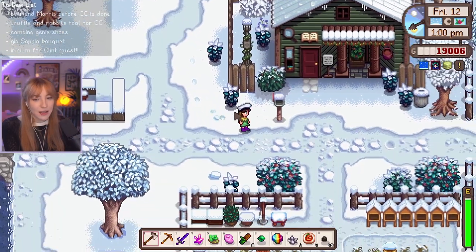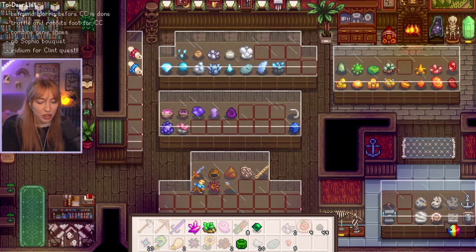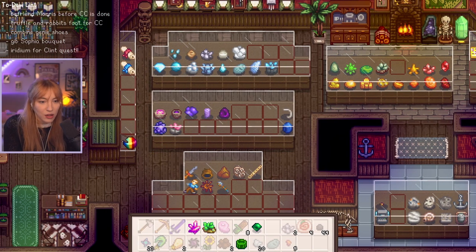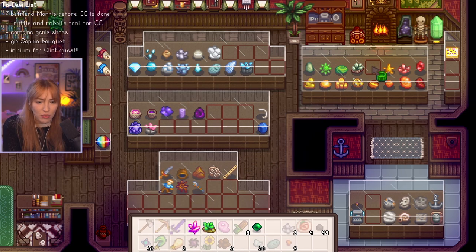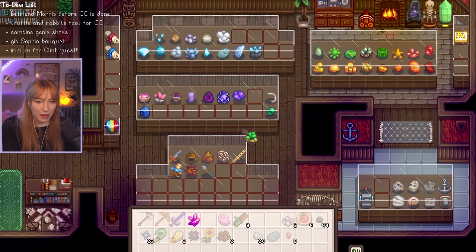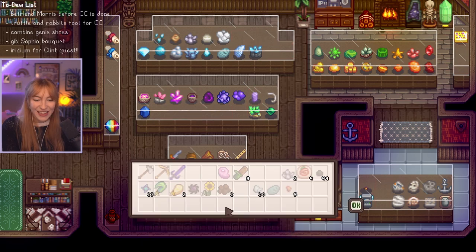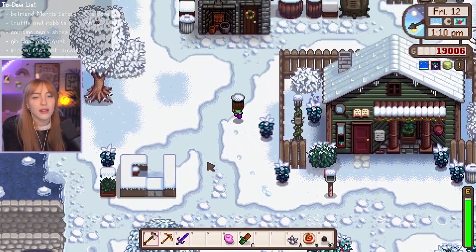Let's go donate some stuff at Gunther's and then we'll go up to Joja. Where does the prismatic shard fit in? I feel like it's got to go on a side one — we've been trying to color scheme. Oh, we've got so many greens all of a sudden. I'm trying to figure this out. Can we put some greens along here? I guess that works — this doesn't matter at all, but it looks pretty. When do I unlock the ability to talk to Gunther? That's what I want to know.